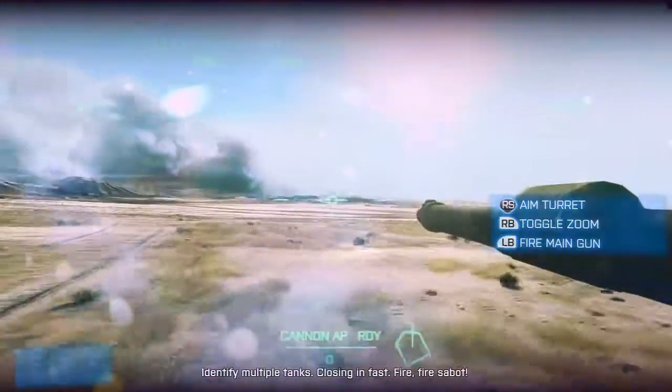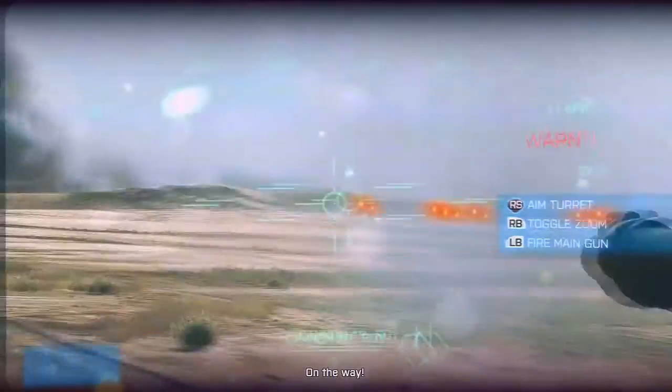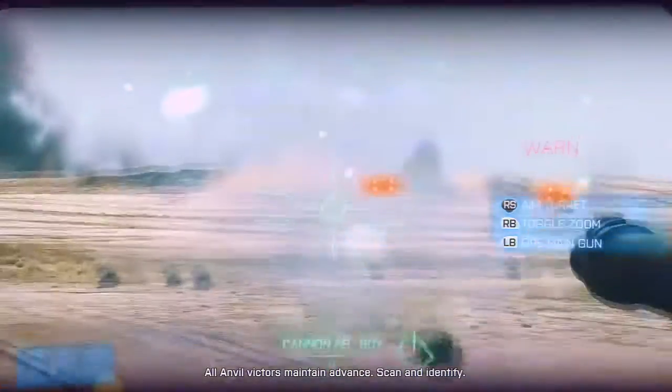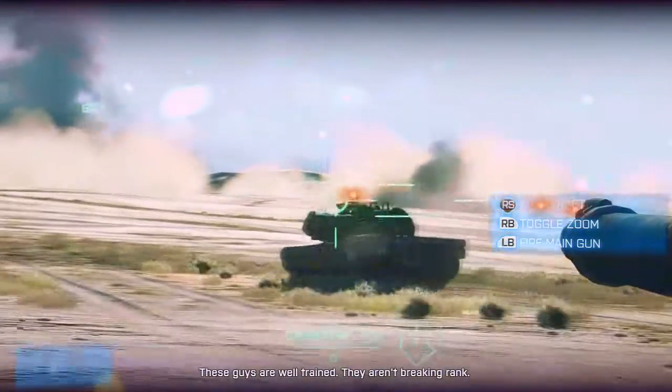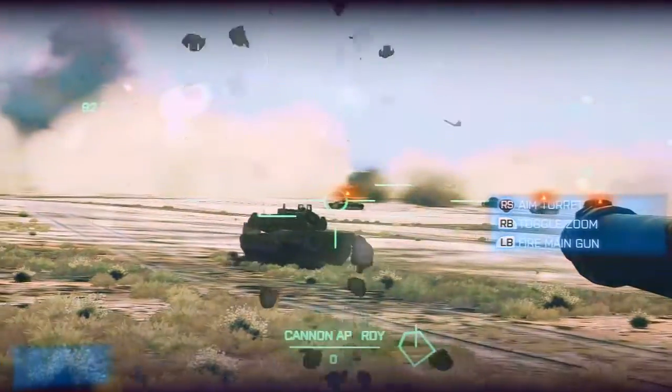You want to toggle your zoom by tapping the right bumper. Once you zoom into them, fire away with your main gun. Aim ahead of the tank, stay at the distance — you have to hit them. Whilst you're doing this, you want to be holding the right trigger in and then letting go of that, and then holding the left trigger in, so you're reversing back and forth so you don't get hit by the enemy tanks.